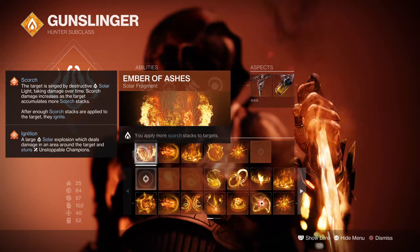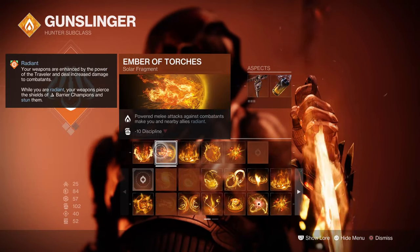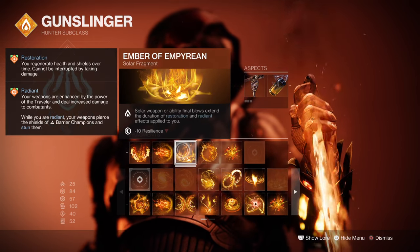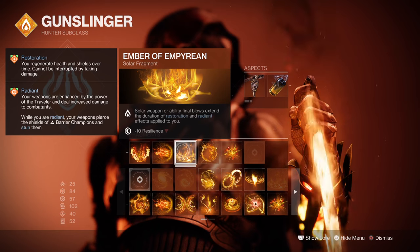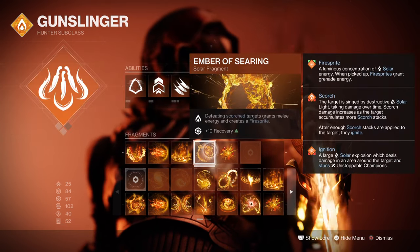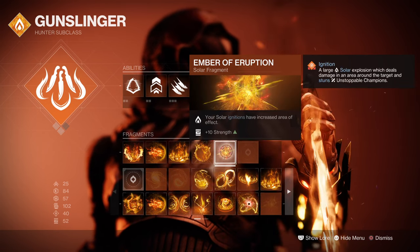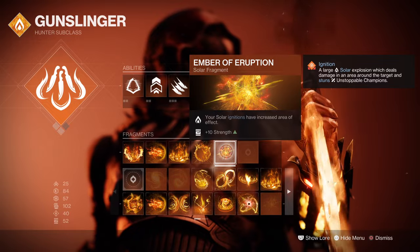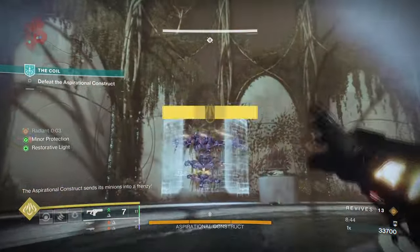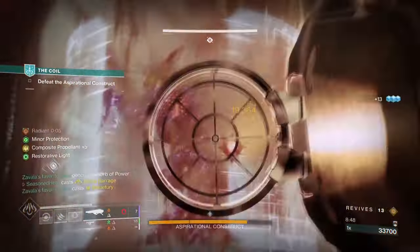For fragments: Ember of Ashes, where you apply more Scorch stacks to targets; Ember of Torches, where melee attacks from your abilities will grant radiant; Ember of Empyrean, where solar weapon or ability final blows extend the duration of restoration and radiant effects; Ember of Searing, where defeating Scorched targets grants melee energy and creates Firesprites; and Ember of Eruption, where your solar ignitions have a larger radius. As a rule of thumb, you must have and keep Ember of Torches to gather your super quite quickly.